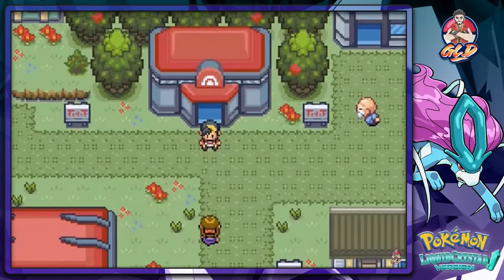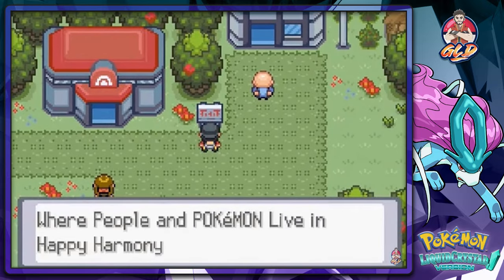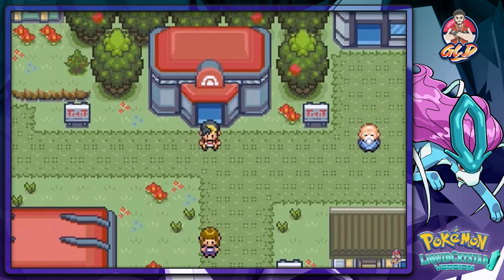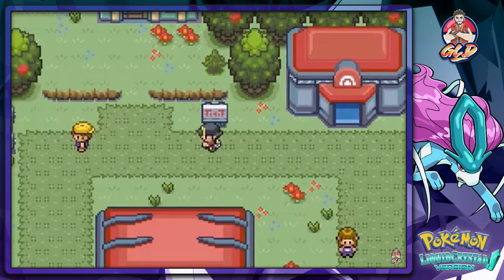What's up guys, it's me your host Draven, welcome to another episode of our Pokemon Liquid Crystal walkthrough. Here we are in Azalea Town — I messed up the name earlier. In the last episode we went through Union Cave, found a kid's doll, and did the essentials. Now we're going to visit Kurt.